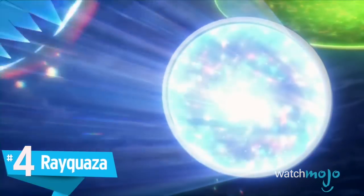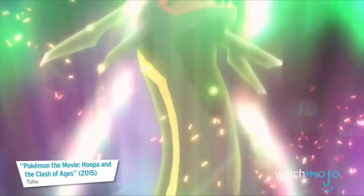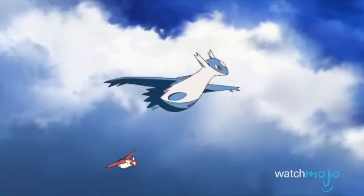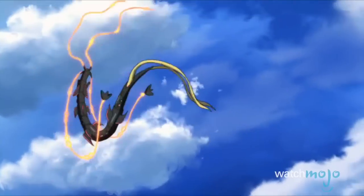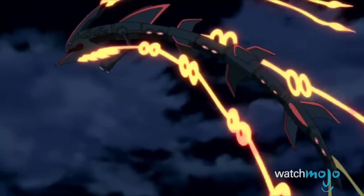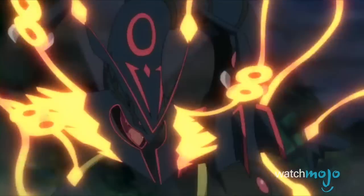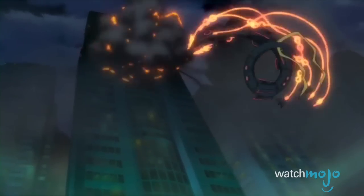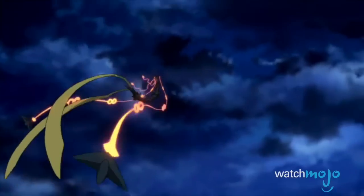Number 4: Rayquaza. It's the master of the weather trio that includes Groudon and Kyogre, was voted as Japan's favorite version mascot in 2012, and was given a completely overpowered Mega Evolution in Generation 6. Rayquaza was also given one of the best shiny designs in the franchise — its distinctive dark grey gives it an awesome mechanical look. Admiring it is fun, but catching one is definitely going to be a bit trickier.